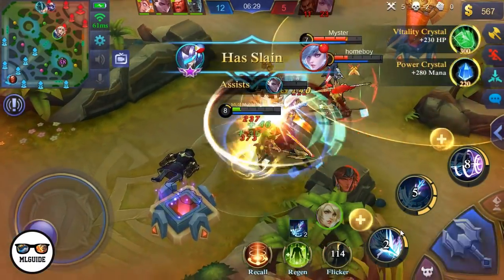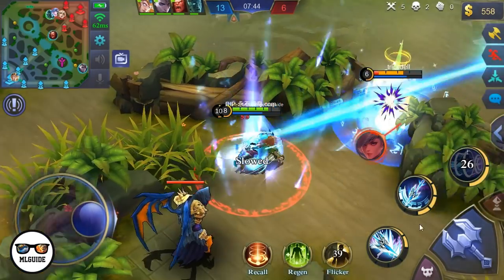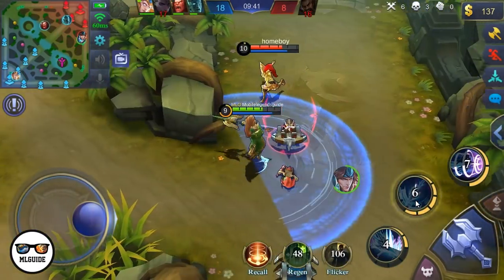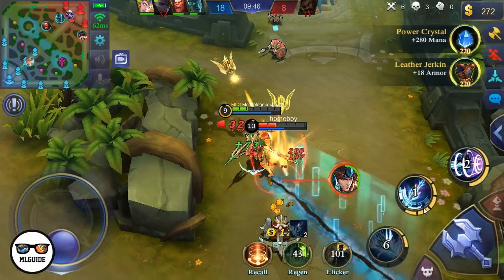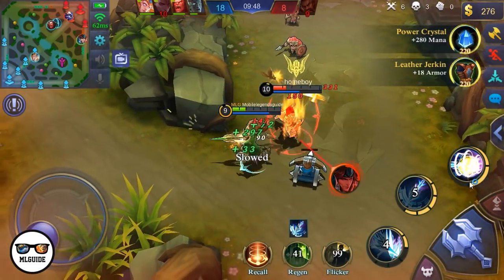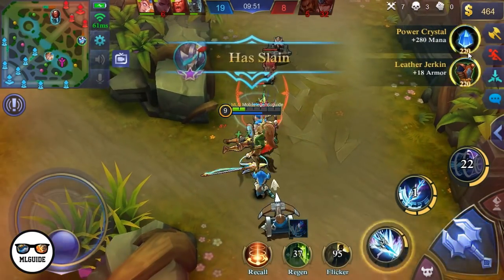For the battle spell, I'd really go for Flicker. You will always find yourself in the middle of a clash because of your ultimate, so having an escape plan right after charging towards the enemy lines really helps. Anyways, that's it — we just wanted to provide you with some basic tips and guides on how to use Alpha.